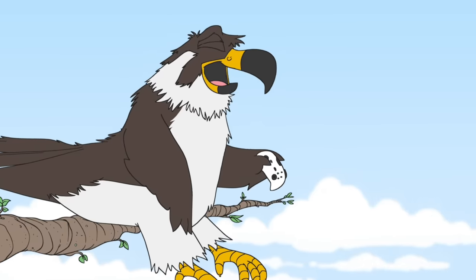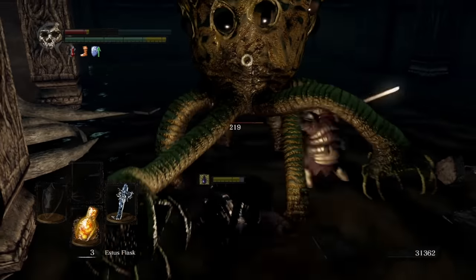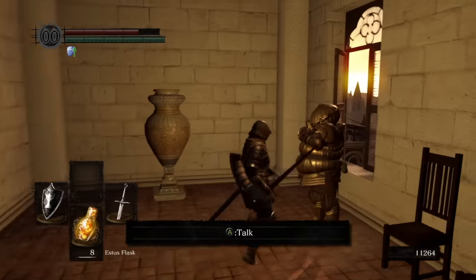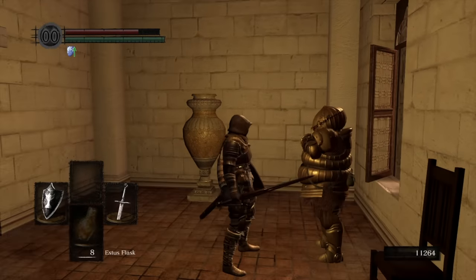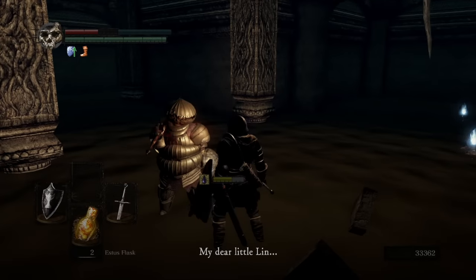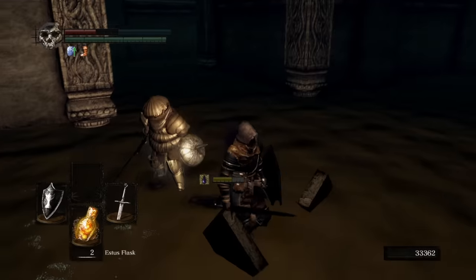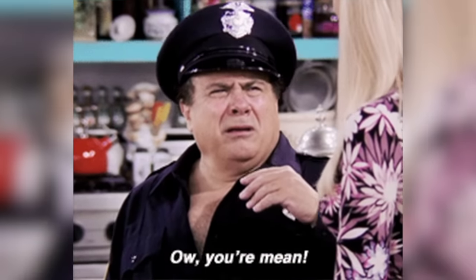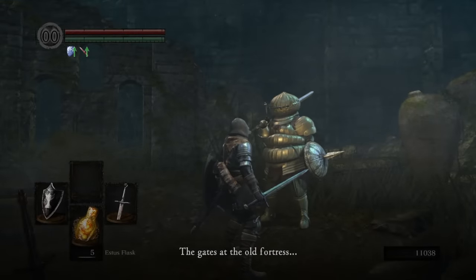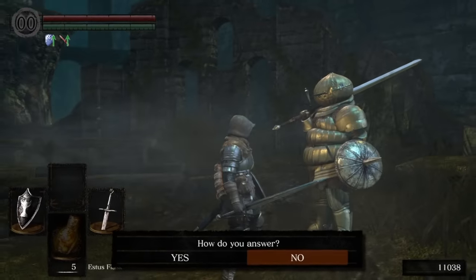He can get surrounded pretty easily, and if he gets hit with a grab, it's basically over. If you try to be clever and finish off all the Chaos Eaters first, that will actually fail the quest and give you a bad ending. The safest strategy is to kill all but one of the monsters, then trigger the encounter — it's still a gamble, but you have a much better shot. There are many points where the whole quest can just fail if you don't talk to him at specific moments and get all his dialogue. And even if you get the best ending, the guy still dies — he just dies with his head held high instead of being a sad sack.